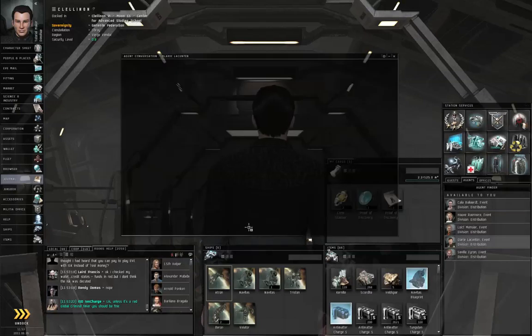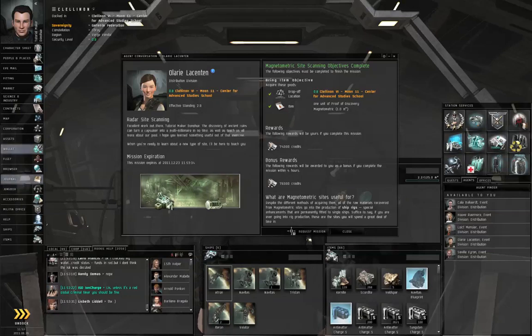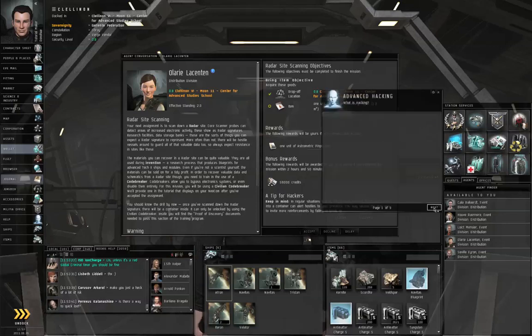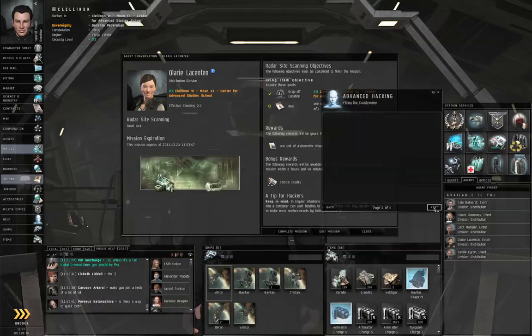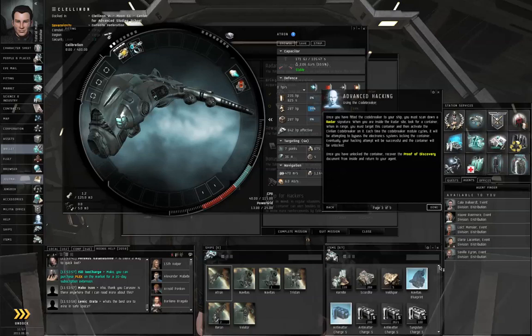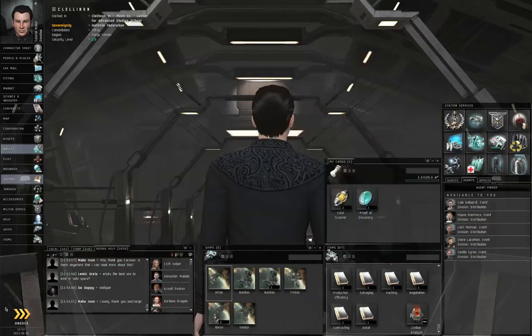Let's talk to the agent, turn in the mission, and request a mission. The next site she wants us to get is a radar site. The built-in in-game tutorials will give us a civilian codebreaker, because you're going to need the civilian codebreaker to do this mission. Drop the civilian analyzer if you have one and fit the codebreaker instead, because you need a codebreaker in radar sites, and analyzers and salvagers in magnetometric sites.